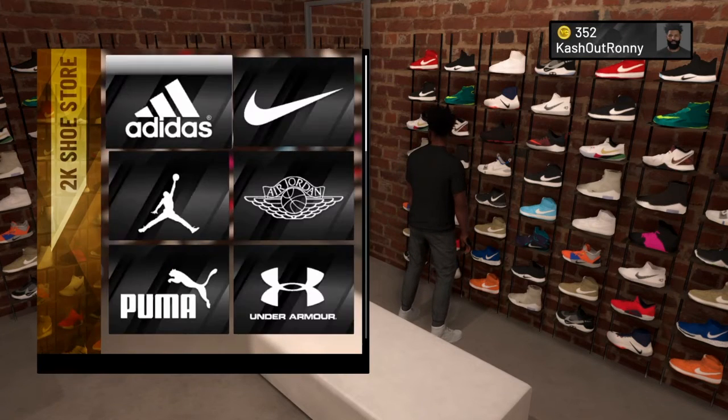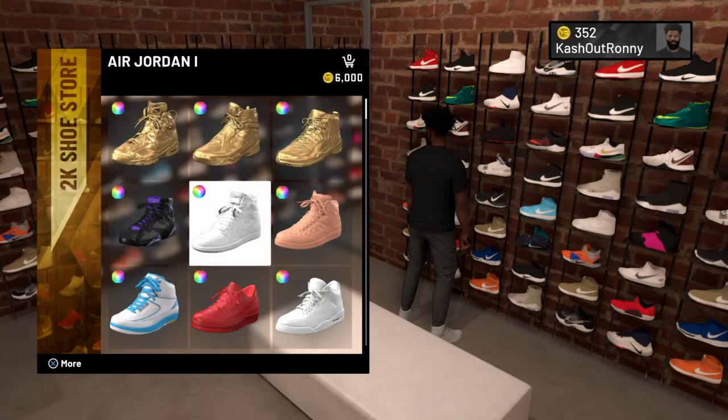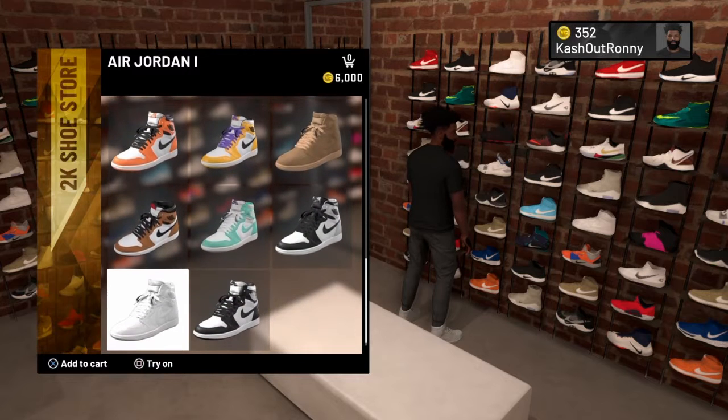Give it a second to load. Scroll down to Neighborhood, go to Jordan — here it is. Scroll down, and as you can see, it's still 6,000 VC. I did not purchase the shoe. So yeah, that's how you can get free shoes in NBA 2K21.